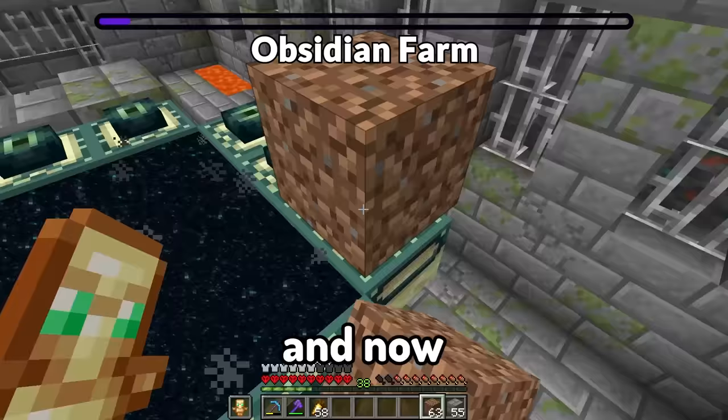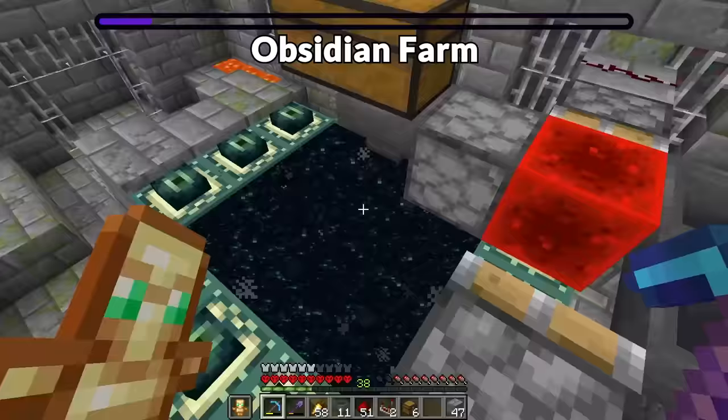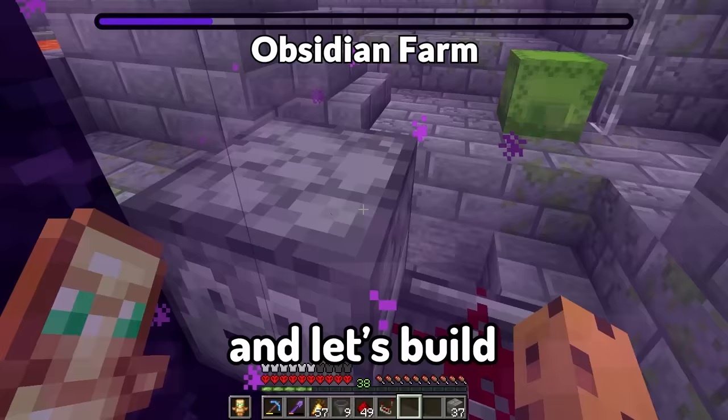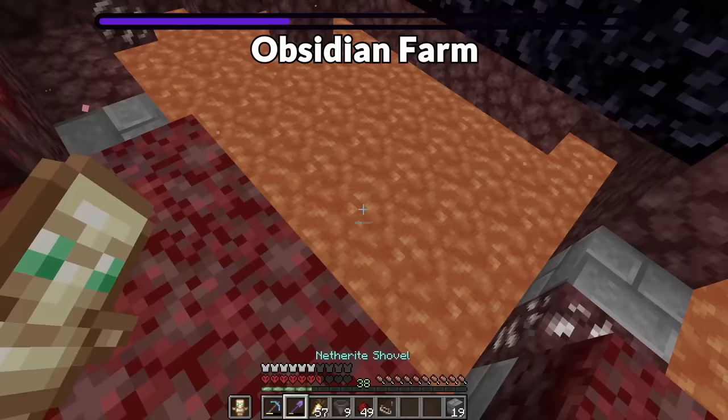Now for some redstone stuff - there we go. Now let's remove this lava pod and start working on a chunk loader. I built this all wrong, I'm a failure. Let's build the same exact thing in the nether. Why must there be lava? It makes my life so much harder. This nether portal couldn't have generated in a worse position.